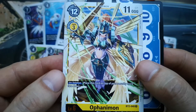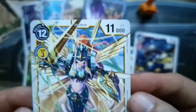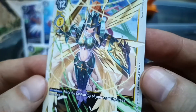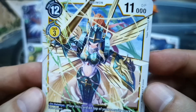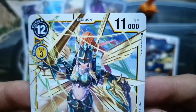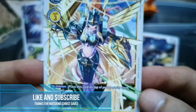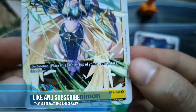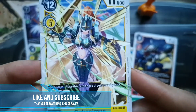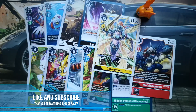The last card is Ofanimon. We now have two Ofanimons — very happy to receive another one. Just look at that shiny artwork; there are many nice special effects going around in it, and the artist really knows what he's doing with layering and colors. 11,000 DP, play cost 12, Digivolution cost 3. One of the best on-deletion effects we have seen so far: place this card on top of your security stack face down. This is awesome — we need more Ofanimon cards in the future. That's about it guys; hope to see you next time. Thanks for watching.